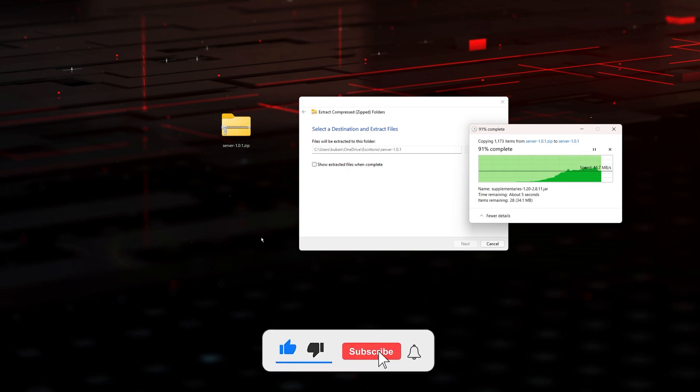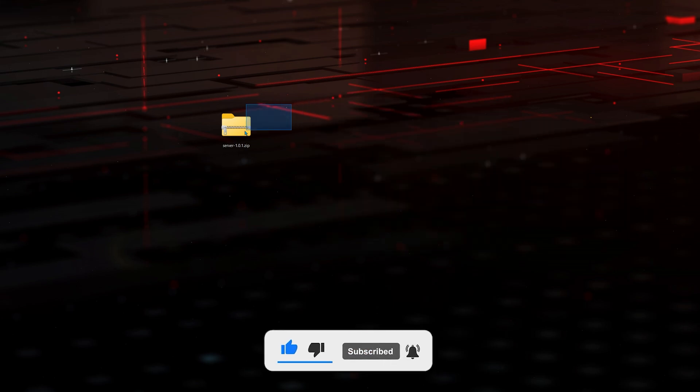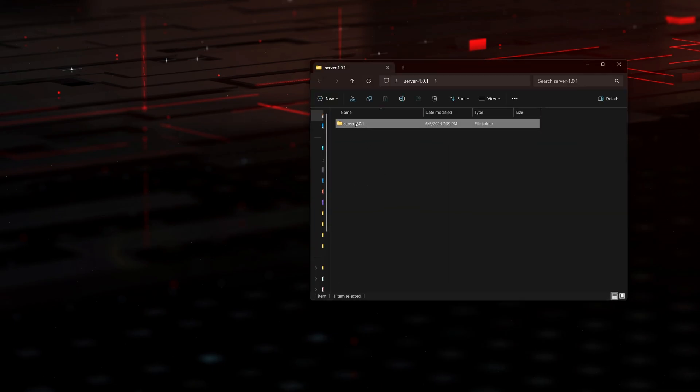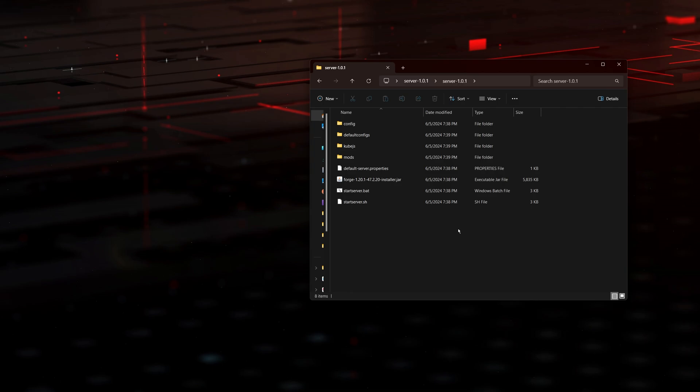Check the description of this video, look for the WinRAR link, install WinRAR and you'll be able to unzip these files. The file just extracted — let's go ahead and delete the zip file, we don't need it anymore. Now let's open this folder and also open the folder inside, and as you can see we have a bunch of different files.